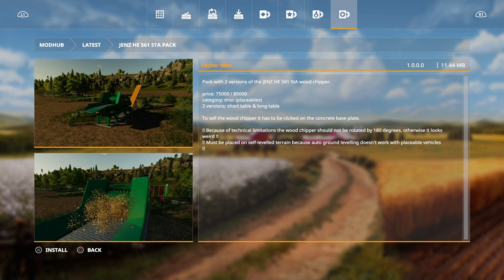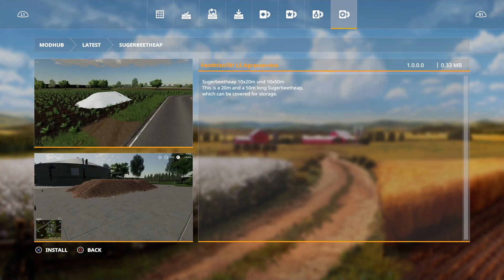The wood chipper pack includes a short table and a long table, which is pretty handy. The wood chipper must be clicked onto a concrete base because of a technical limitation — it would not rotate by 180 degrees otherwise, and it looks weird. It must also be placed on a south-level terrain because auto ground leveling doesn't work on placeable vehicles.